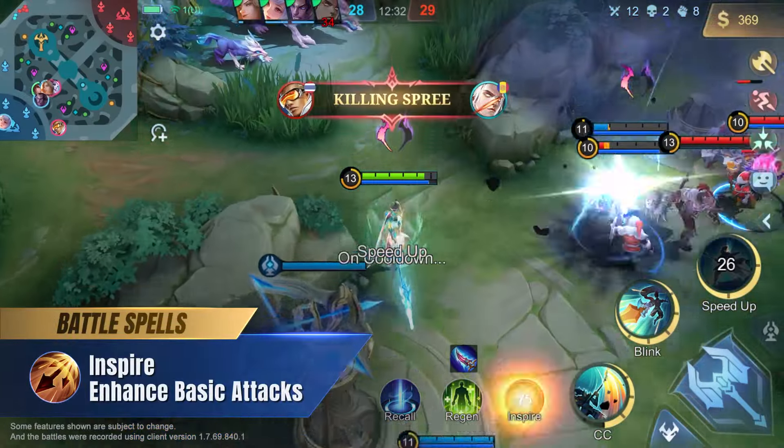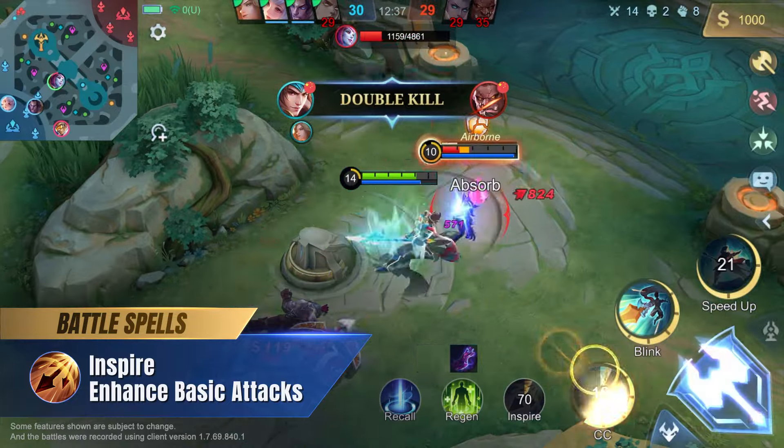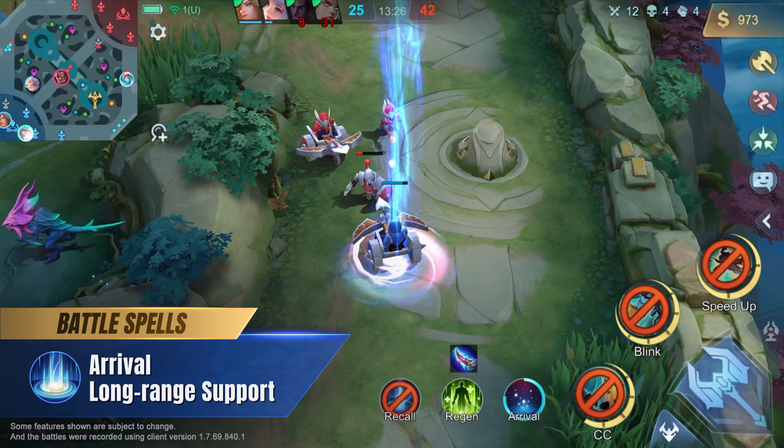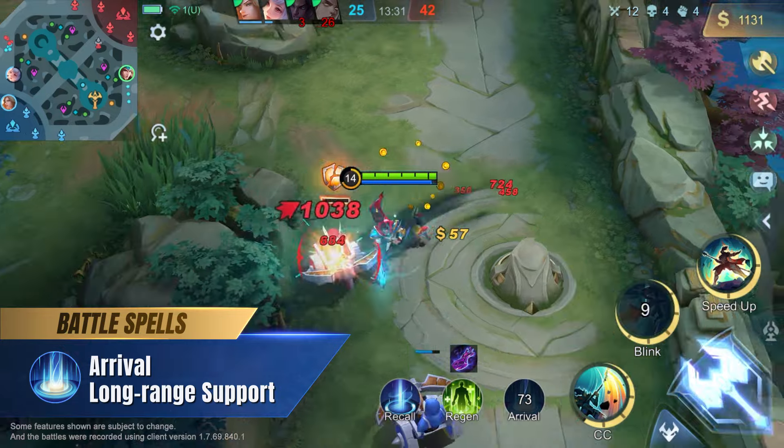We recommend the Inspire Battle spell for Zilong, as it can boost his attack speed for a short time, allowing him to deal more Dragon Flurry attacks. We also recommend the Arrival battle spell for Zilong, because it unlocks his laning potential to create distractions for the enemy team in the late game.